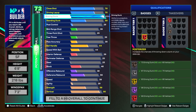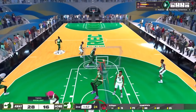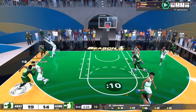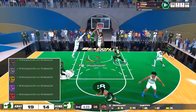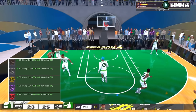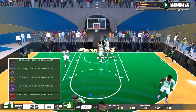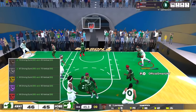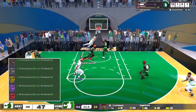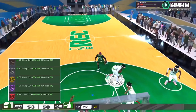Now if you want to be a dunker, that's a little bit different. If you want to be a primary slasher you have to look into the Posterizer badge, which requires you to upgrade your driving dunk and your vertical. For bronze Posterizer you're looking at 73 driving dunk with a 65 vertical. For silver you're looking at 87 driving dunk with a 75 vertical. Silver is the best bang for your buck if you want to dunk and still do other things.